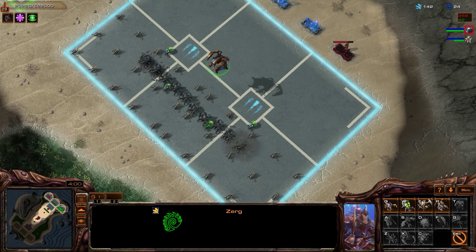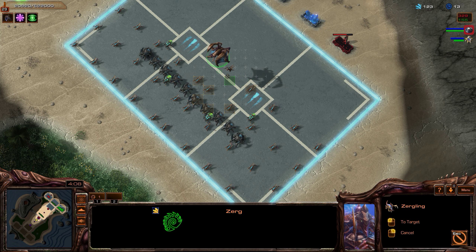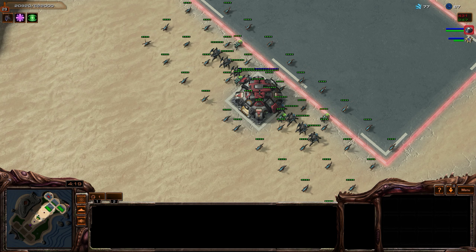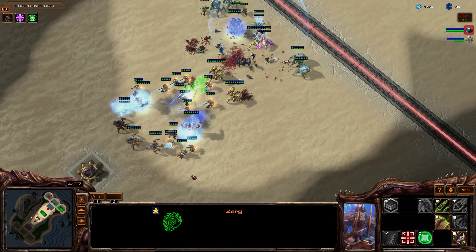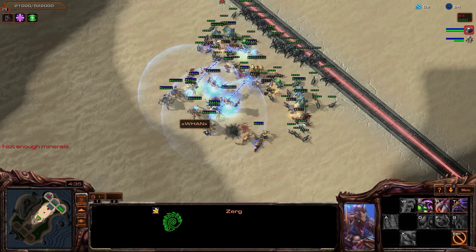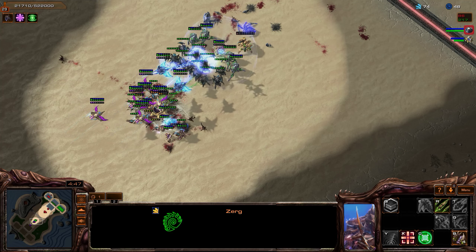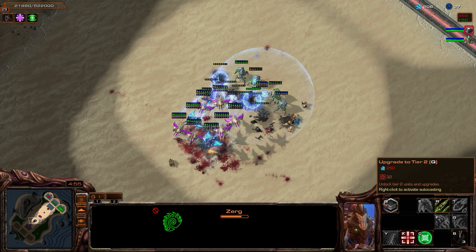Let's keep adding on these roaches — they're doing a lot of work. There's no real need for me to space my lings out like that; I'm doing it entirely for aesthetic purposes. We're holding the middle pretty well now. Let's get a carapace upgrade and grooved spines speed. We should clear this up pretty easily with this number of stacked units. Still have one baneling alive — that's good. We should gas. Tower is down — that 200 resource boost is really important.